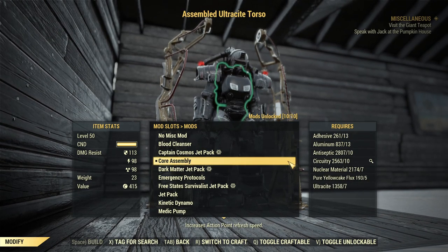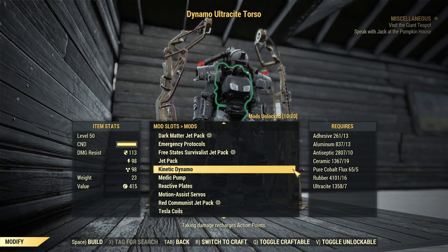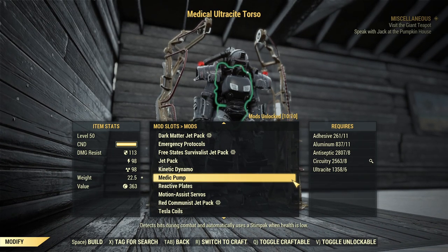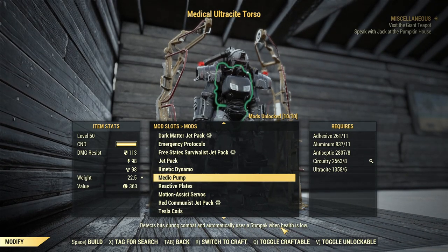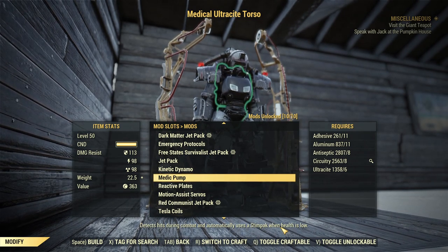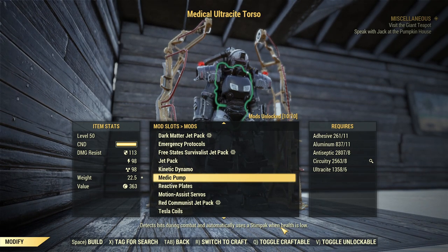For the torso A-tier: Core Assembly — about a 50% boost to your AP regeneration, very handy. Kinetic Dynamo is A-tier as well, especially if you are using Dodgy, since it lets you regenerate 10 AP whenever you are hit. Medic Pump is also A-tier for me. I would make it S-tier except for one fact — it can only use regular Stimpaks, not diluted ones, not Super Stimpaks. What's great about Medic Pump is it will spam Stimpaks and prevent you from dying as long as you have them, keeping your health above 60% with no cooldown. If it allowed diluted ones it would be S-tier, but unfortunately only regular ones, so A-tier.